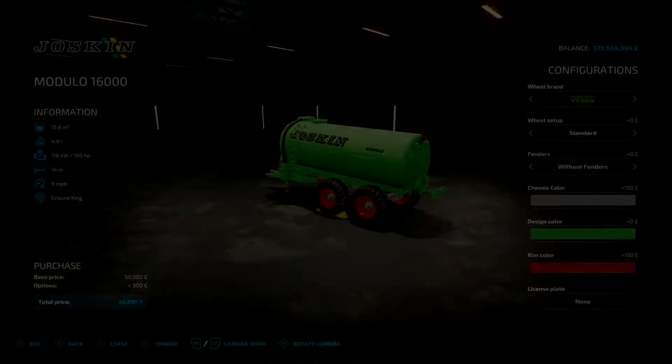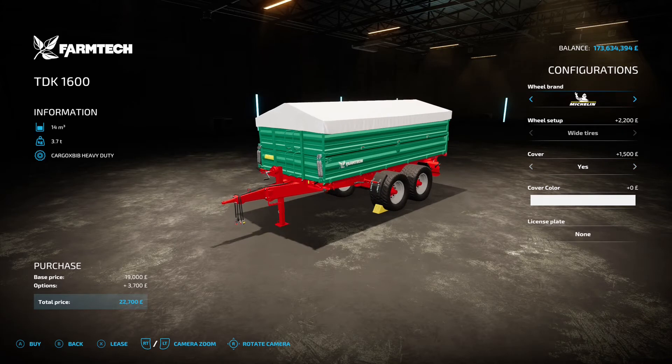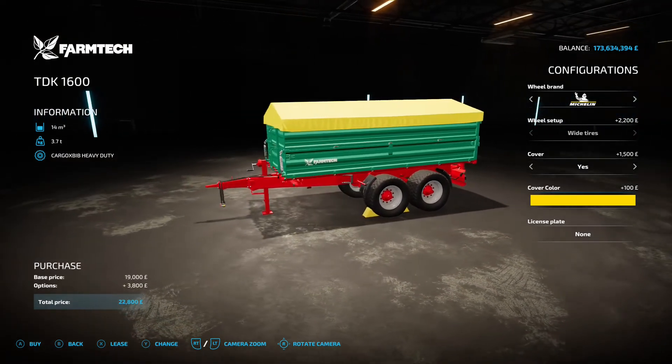Next up is the Farm Tech TDK 1600 by B Gamer 003 - 4.71 megabytes on the download. Found under trailers, it's got 14,000 liter capacity and costs 19 grand with a 1,500 cover option. Options include wheel brands and tires, cover yes or no, and cover color. 19 grand for 14,000 liter capacity - that's all right.